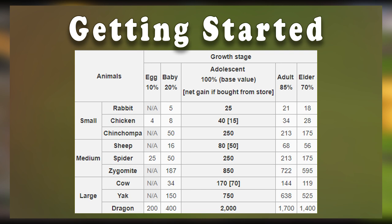I'm going to be covering this in the last section of the guide, but it's generally beneficial to pull your pets out of their pens when they reach the adolescent stage if you want to maximize your bean profit.